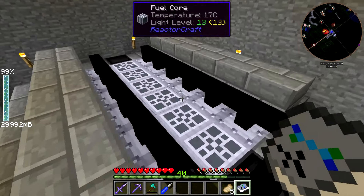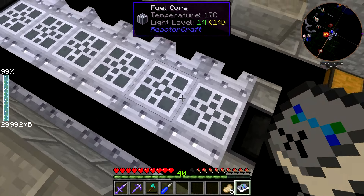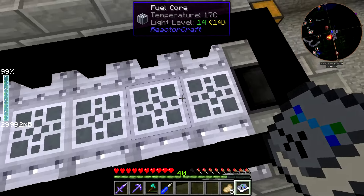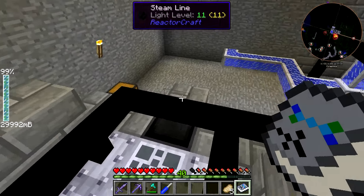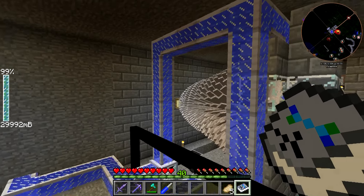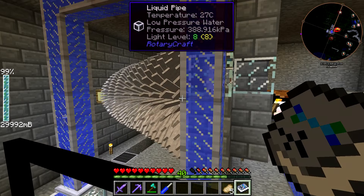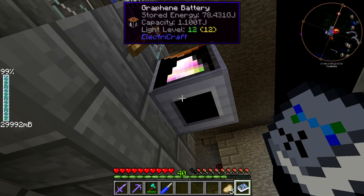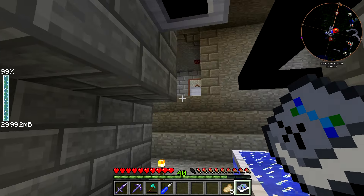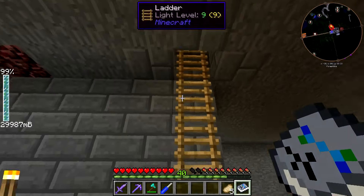Over here we have the graphene battery, which is from Electrocraft. I used this to harness the turbine's power since I never used it for anything else, and you can easily move it around the base. That's really the only time I used Electrocraft, but that's the main purpose it actually serves. I think that's it for what we did — we can head back upstairs.